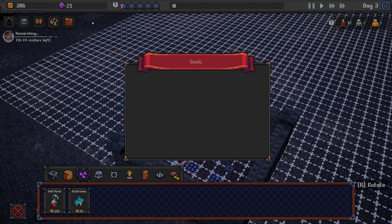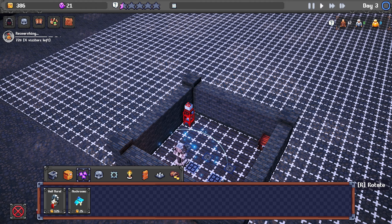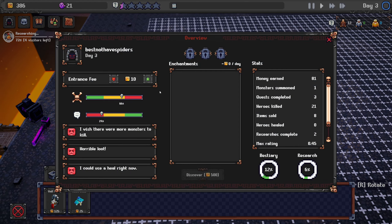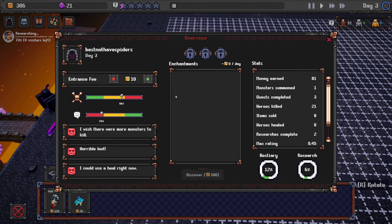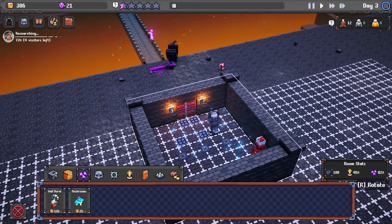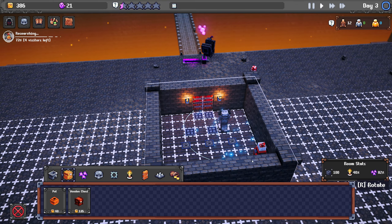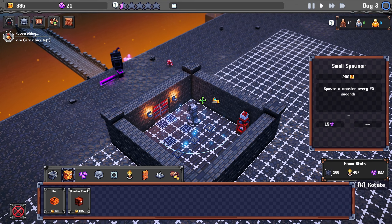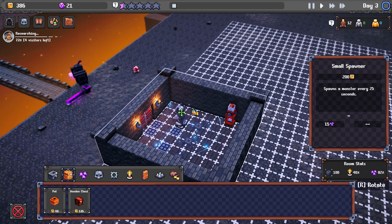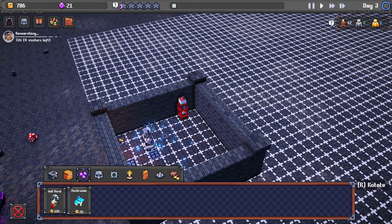We've got mushrooms as well. We've got souls — can we use souls for anything yet? They can be utilized to enhance your monsters apparently. There's my overview. I like how in-depth this can be — it looks like it's gonna be one of those games where the more you play the better it gets because you keep unlocking more and more stuff. I could add another potion dispenser. Oh, we can remove it — there's a bulldozer icon!